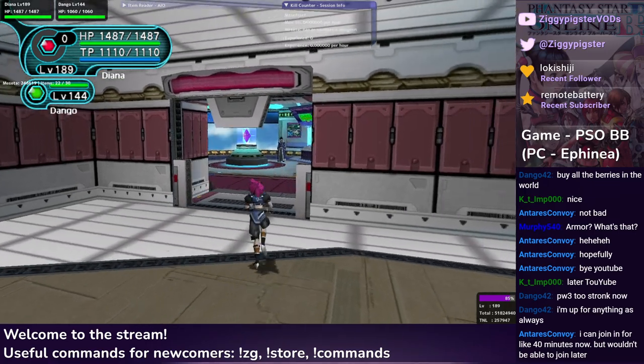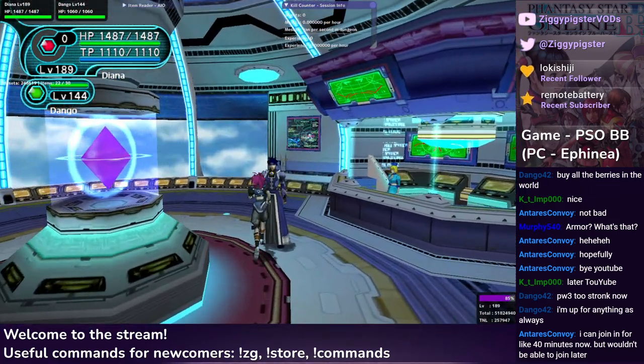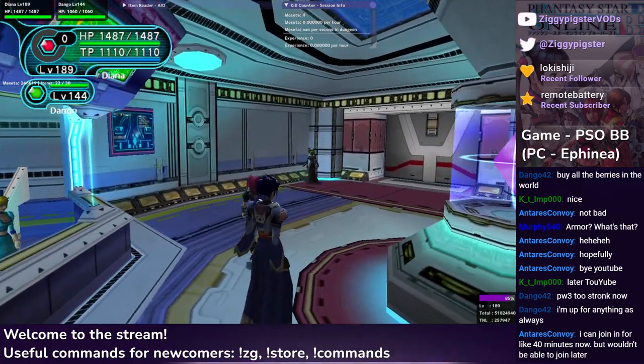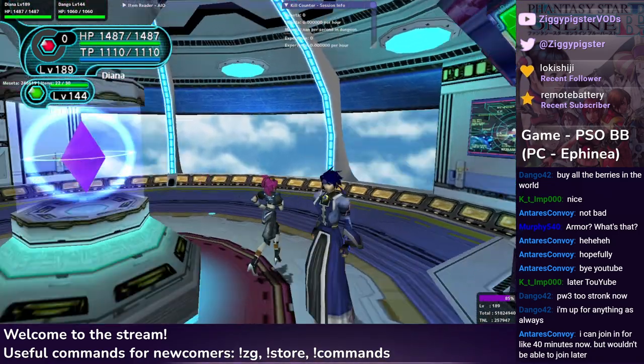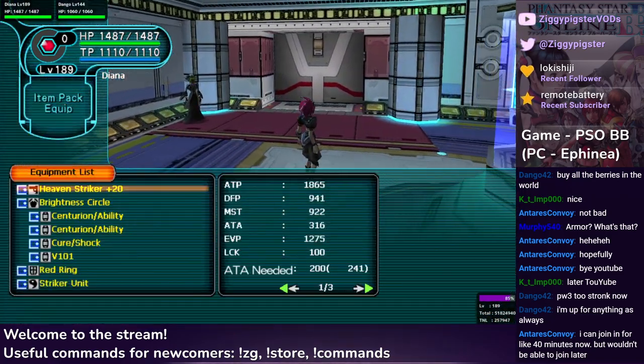It's pretty much the Jaya slash Vice run — both of them are about even in the things you can acquire there. Ooh, Dango with the Blue ID Force — interesting. So I'll be switching over potentially. I think if Dango brings a Force into Episode 2, it's up to Dango what he wants to do.